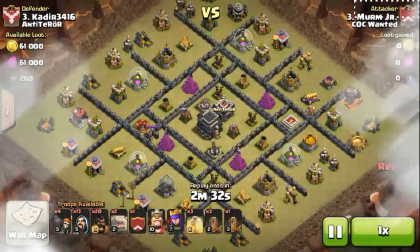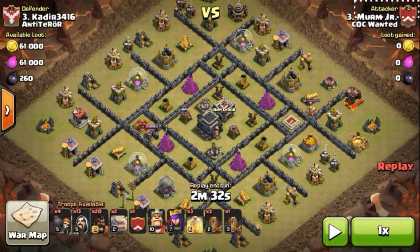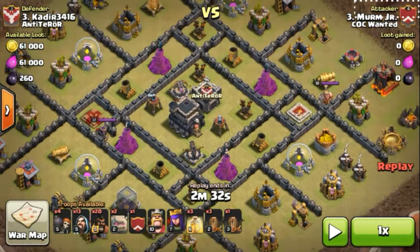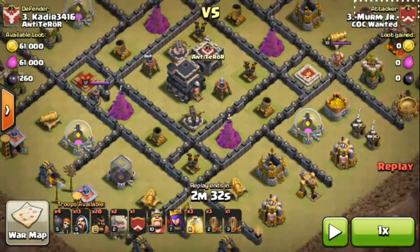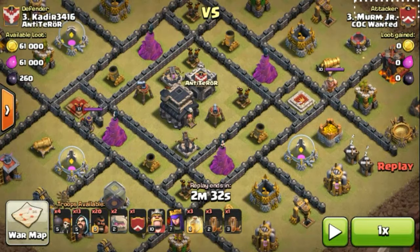Muram Jr. is a great attacker in our clan after Lupio. This is one of the great bases we can watch here — this type of base is kept to distract the golems to go around the base rather than going inside. But Muram Jr. had a great brain and he knows how to take the golems inside. So let's play the replay and not waste your time.